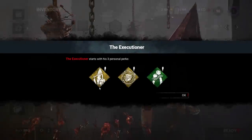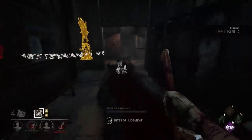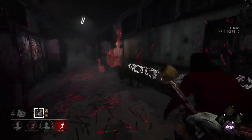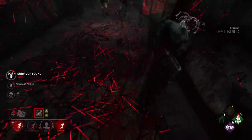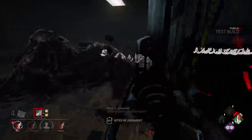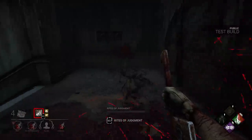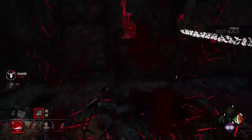So that's Pyramid Head's power. But what about his perks? Forced Penance afflicts survivors with a broken status effect when they take a hit for an ally. This is probably Pyramid Head's worst perk. If you chase the player with the broken status effect, they can't heal anyway because you're chasing them. And if you go after the player they protected, they can simply work on a generator and wait for it to expire, since they know you're chasing someone else.